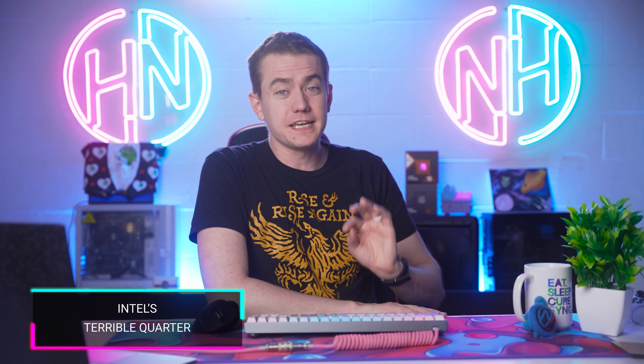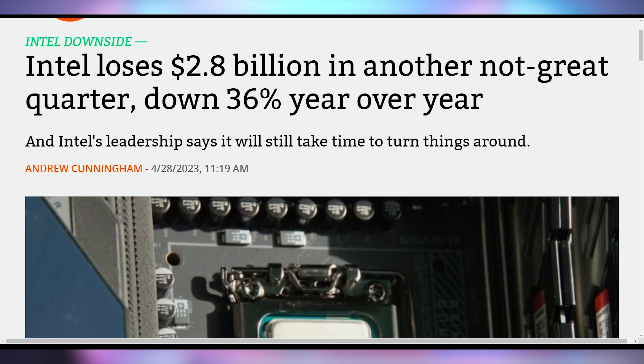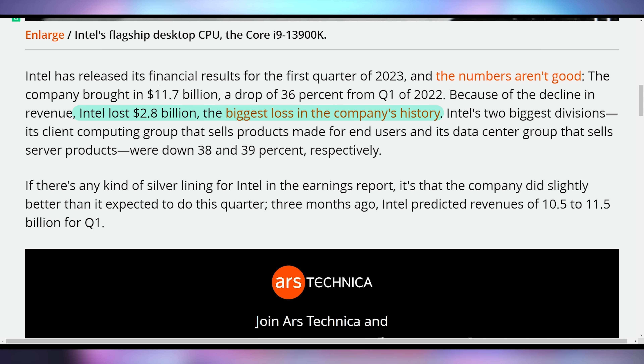While Sony's making money hand over fist, Intel is not. They had their worst quarter ever in terms of financial loss — down 36% year on year, losing $2.8 billion in profit. The revenue was $11.7 billion, which was actually higher than their forecast of around $10.5 to $11.5 billion. So they beat their own revenue expectations, but they knew they were going to have this massive $2.8 billion loss.